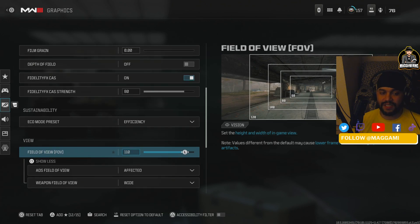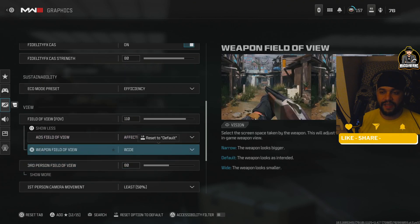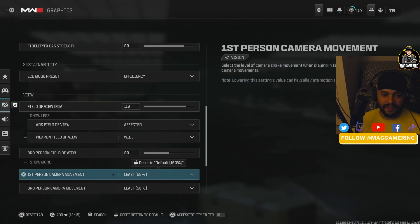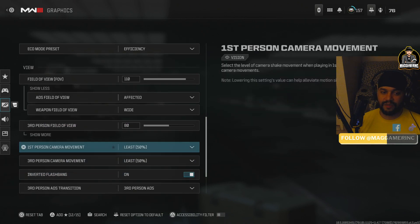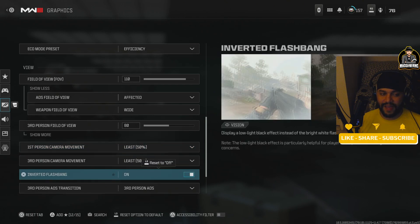Set your FOV to 120 — I personally have it at 110 for my own reasons. Set your weapon field of view to Wide. This affects how you shoot: the wide setting makes your shots a lot cleaner for recoil control. For first person camera movement, the lower you have it, the better your movement feel.